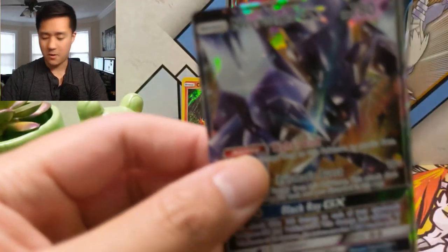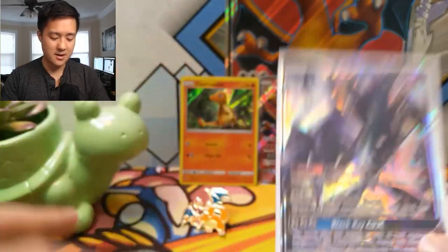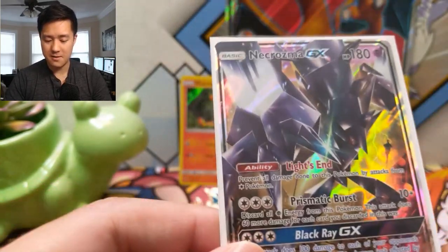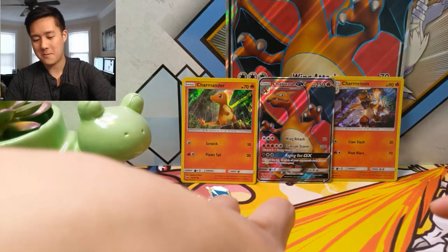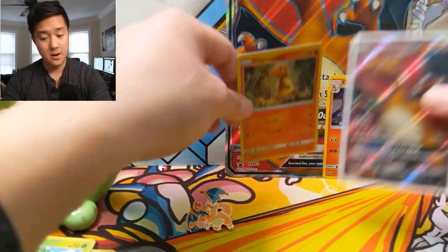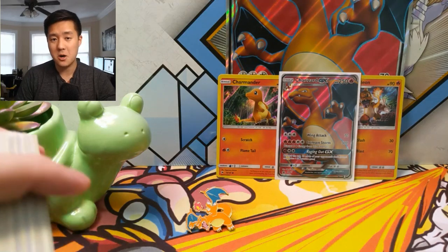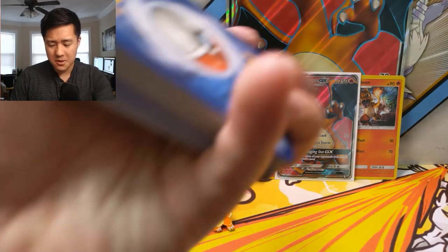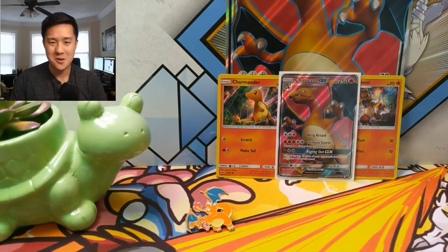Necrozma is really cool looking. I think Dusk Mane is my favorite, then maybe just regular Necrozma, and Ultra Necrozma is pretty cool but feels a little over the top. Let me know in the comments which one is your favorite of the Necrozma forms — Solgaleo and Lunala count too, but the Necrozma combined forms are cooler in my opinion. Let me toss a sleeve on this Charizard — it came out of that box quite nicely, which is not always the case, so be careful when you open these boxes. Thanks for watching — hit that like button, subscribe for future content, and let me know which Necrozma you like and what you do with your jumbo cards. Thanks for all the support — I'm Wanted Turtle, catch you guys next time, peace!